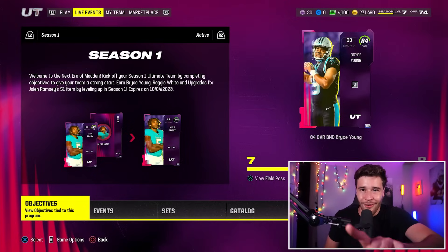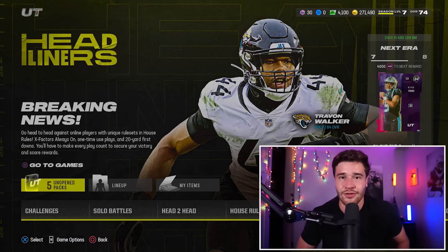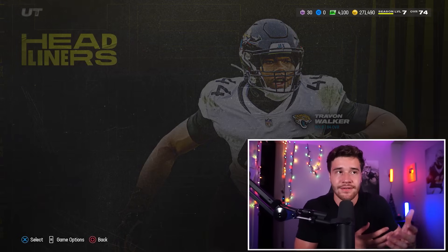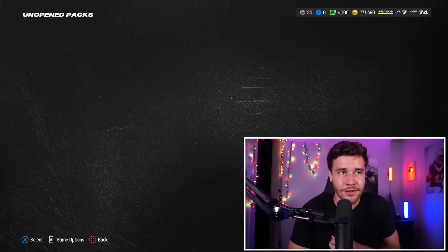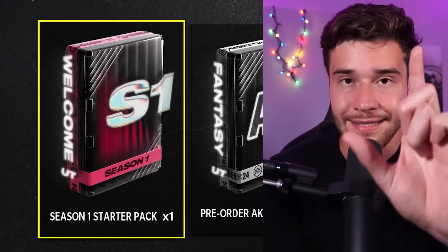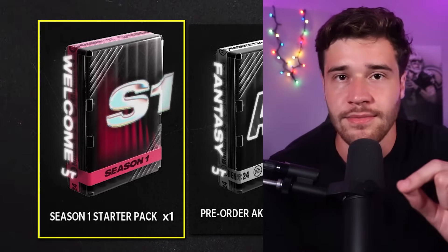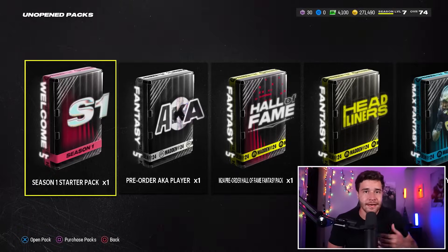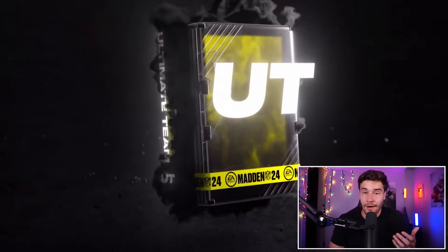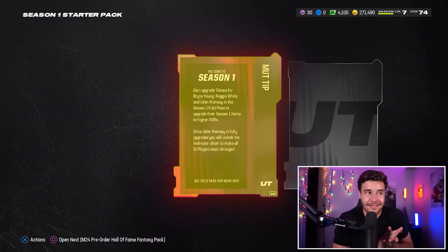Step number one — by far the easiest step of them all. Go to the Play tab and scroll over to your unopened packs. Every single person who logs into Madden 24 Ultimate Team is going to get this pack right here. It's called the Season 1 Starter Pack and it is necessary. Open this up — this will give you your starter Jalen Ramsey. For a lot of people watching this video, you might not have known this is where your Jalen Ramsey starts off.